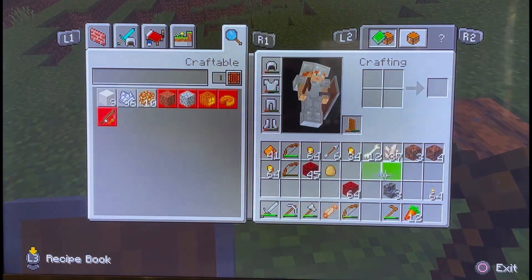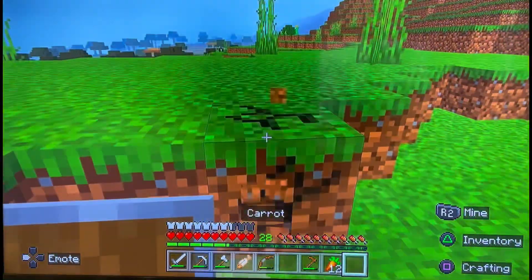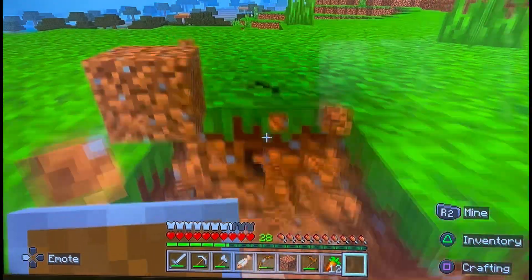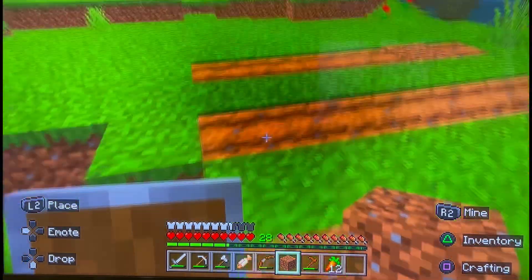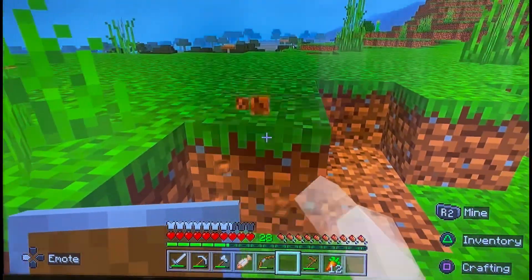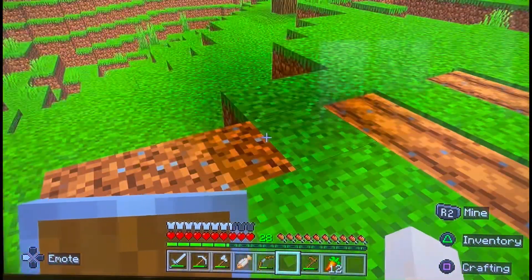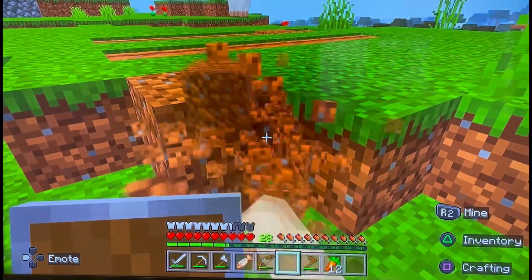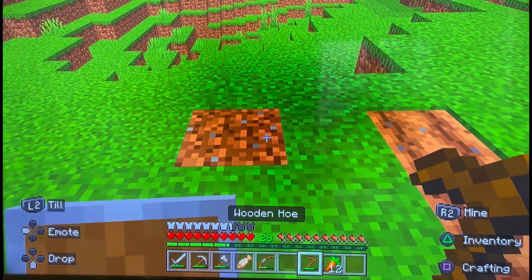That's gonna be a problem — I don't have any dirt on me. Let's get some dirt, come right over here and place it right there. I want to get another piece of dirt and put it right here. Actually no, I wanted to put it right here, and now we can do this.